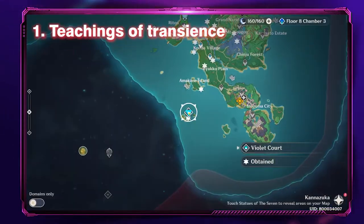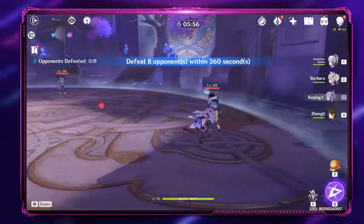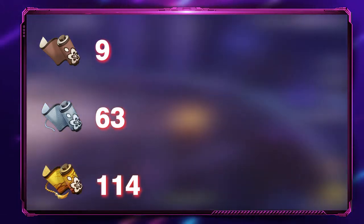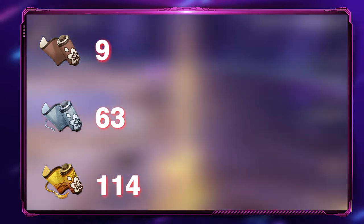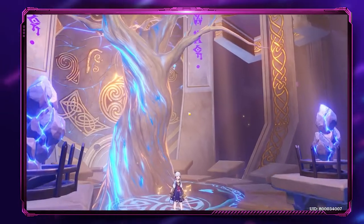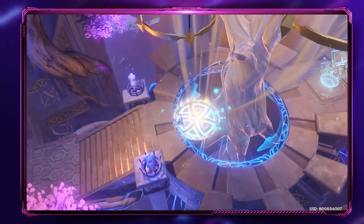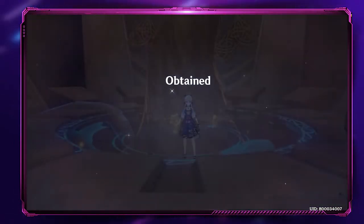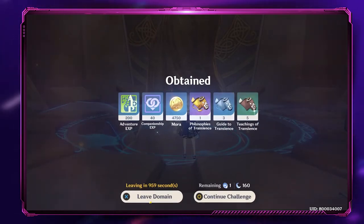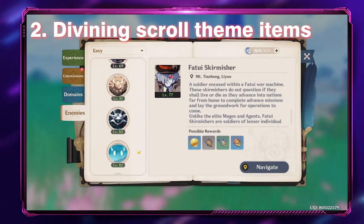Number one: Teachings of Transients. In order to upgrade Yoimiya's talent from level 1 to level 10, you will need 9 Teachings of Transients, 63 Guides to Transients, and 114 Philosophies of Transients. You can farm these items at the domain Violet Court in Inazuma every Monday, Thursday, and Sunday. In the Violet Court domain, you will get a 25% Electro damage bonus for all characters in the party, so it is recommended to bring an Electro-based character.